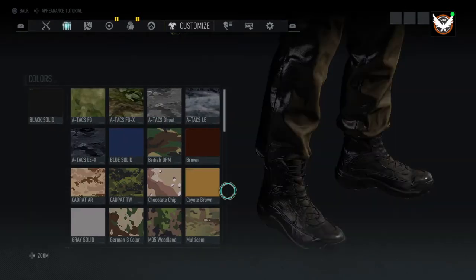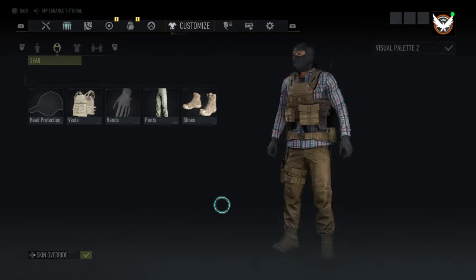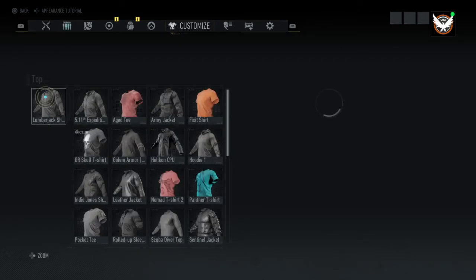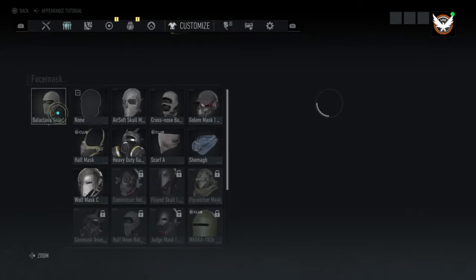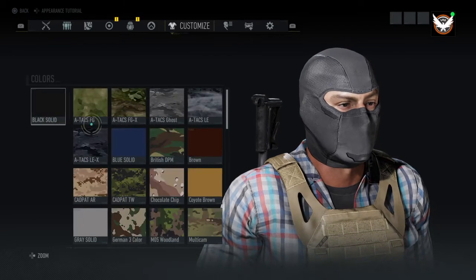The shoes are also going to be coyote brown. That's pretty much the outfit, but there are two more things: the lumberjack shirt in plaid 5, and then we also have the face mask as the balaclava sniper with black solid.